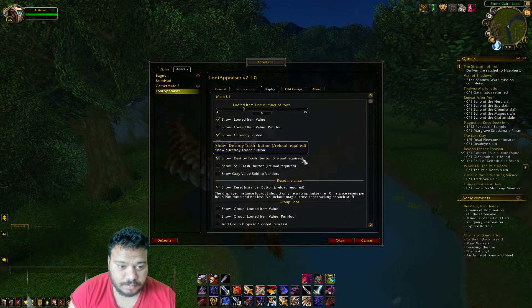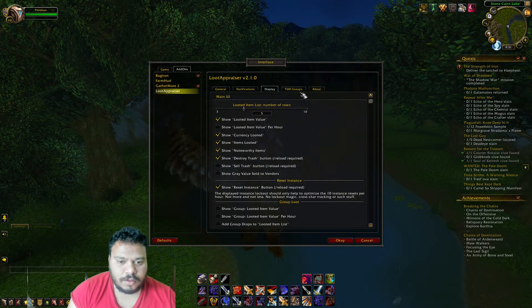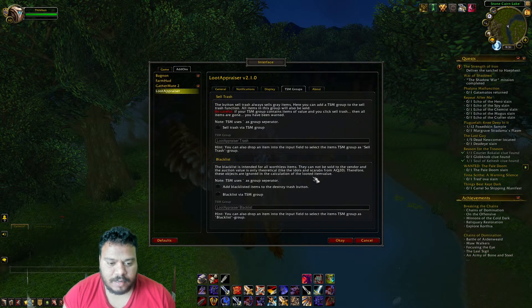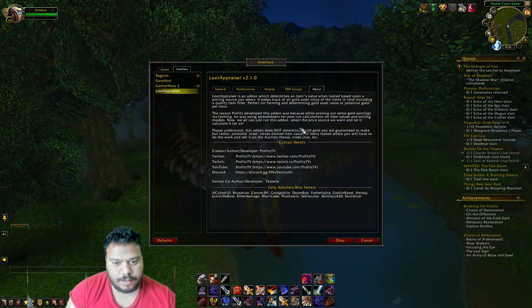In the Display tab, make sure Show Looted Item Value is selected, along with Currency Loaded, Item Loaded, Network Items, Short Destroyed Trust Button, /Reload Record, and Reset Instance Button Reload Record. There are also some TSM group settings — some people create a trash group in TSM so that when you try to sell trash it handles it automatically. Don't worry too much about those.